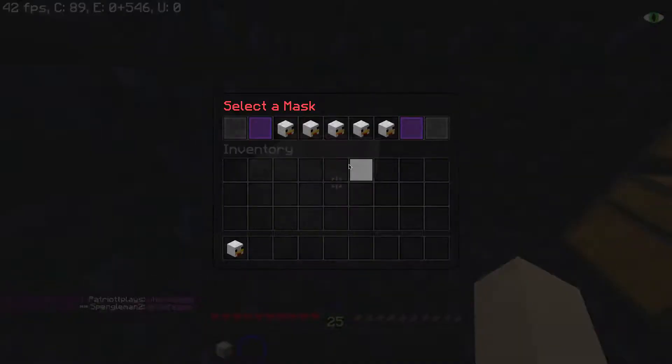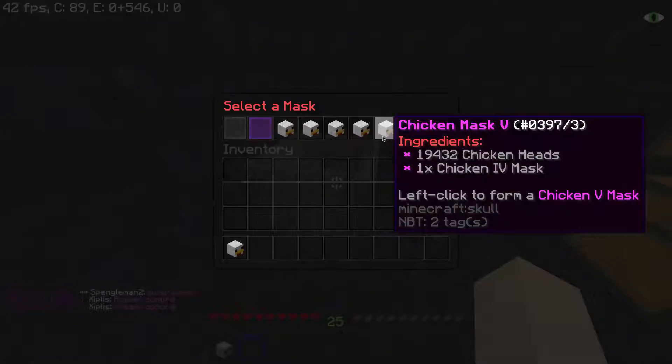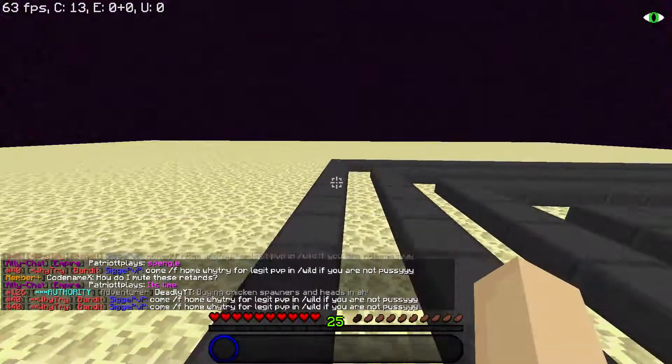Alright guys, the last thing we need to do is craft a chicken 5 mask. I have a chicken 4 mask already made, so all we have to do is click this button and we have made a chicken 5 — which I don't really want, but okay.